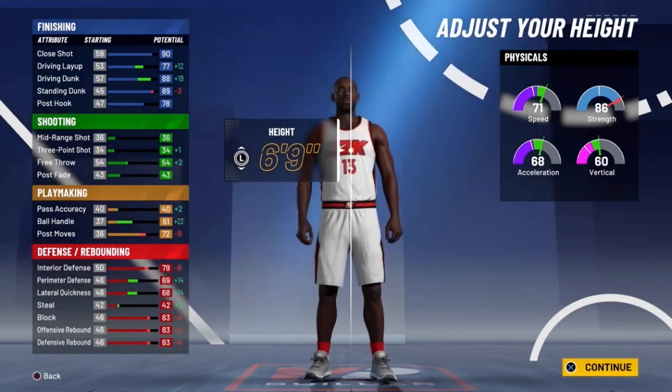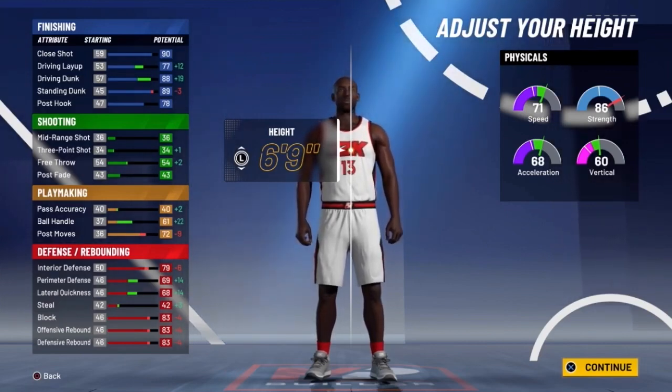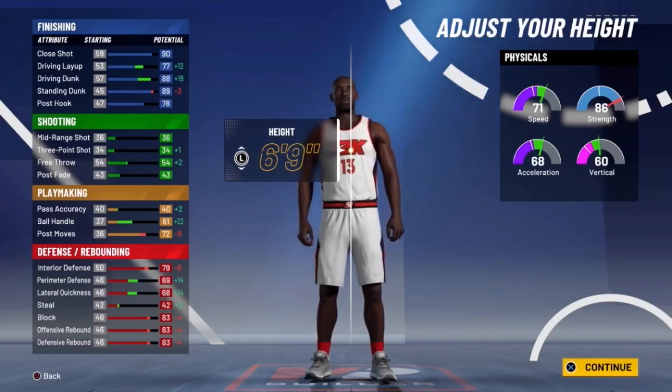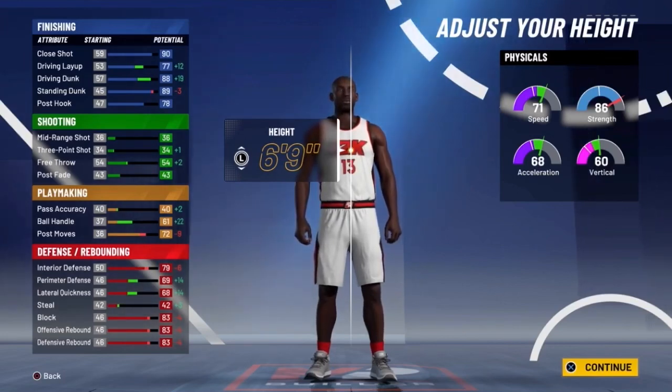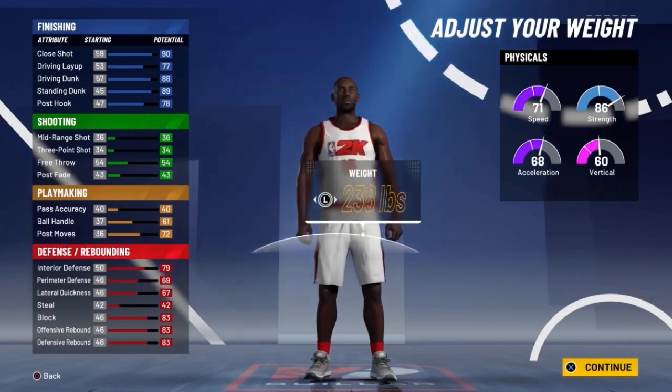Strength went down to 86, but look at everything else: driving layup is now 77, driving dunk is now 88, standing dunk is 89, and ball handling goes up to 61 — that's plus 22, incredible. Post moves go down slightly but still a solid 72. Perimeter lateral quickness went up plus 14, so now he's a 69 perimeter defense — he can actually play solid defense on point guard builds. Block and rebounding are still 83 overall.